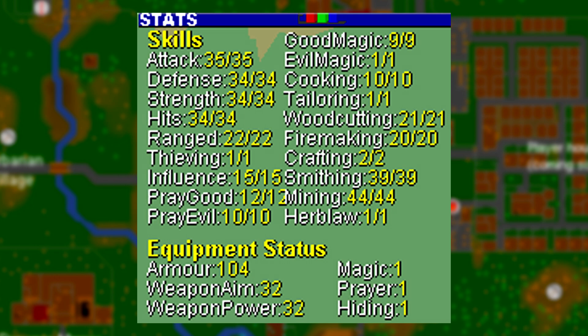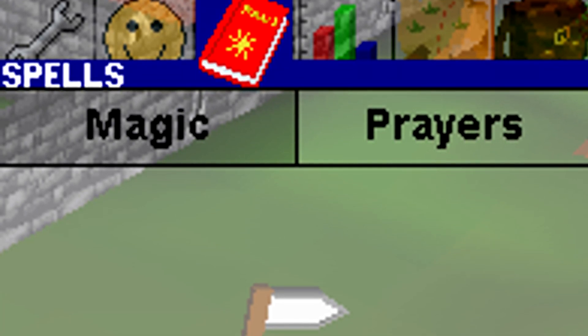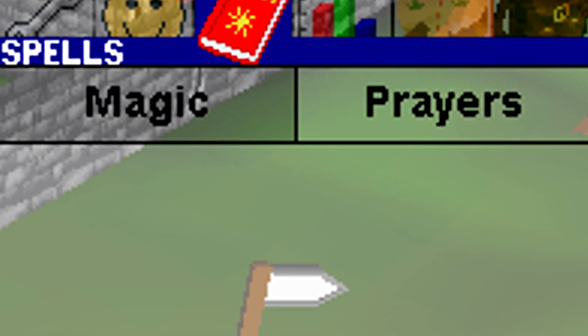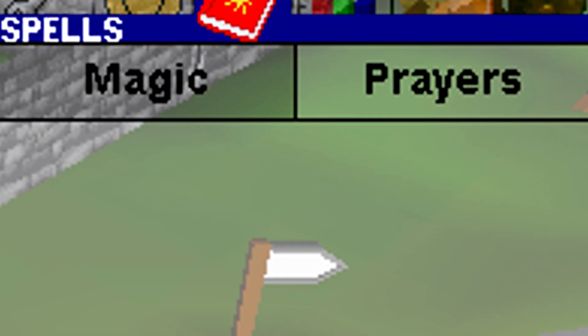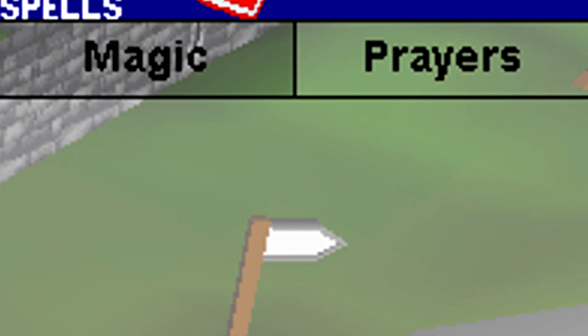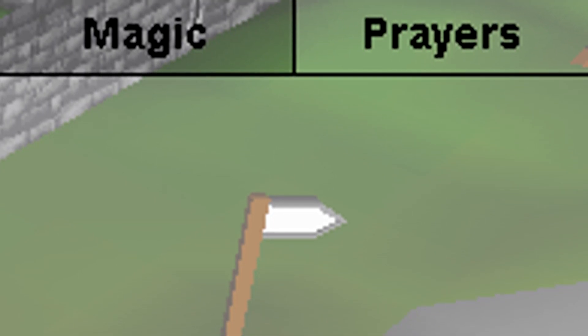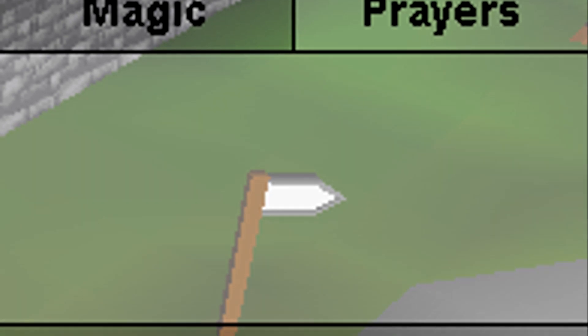There were also a couple of major differences to well-known skills. The prayer skill — formerly known as necromancy — would be divided into two different aspects: Pray Good and Pray Evil. Back in January 2001, there was a way to train the prayer skill, however there were no actual benefits to doing so. It really only existed as a moral compass. You could train it by burying bones or completing the Restless Ghost quest, but no prayers were available until the two aspects were combined into just the prayer skill.